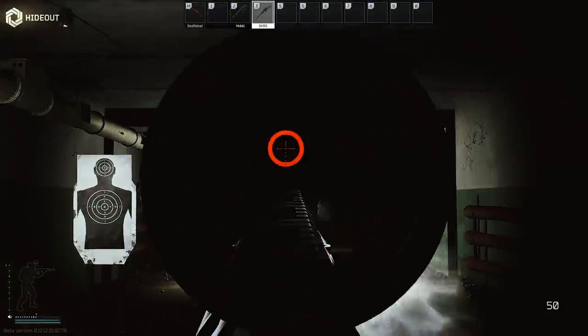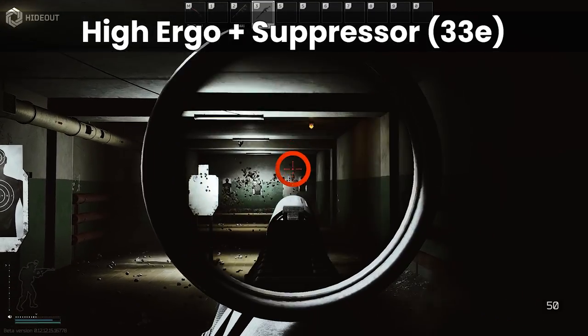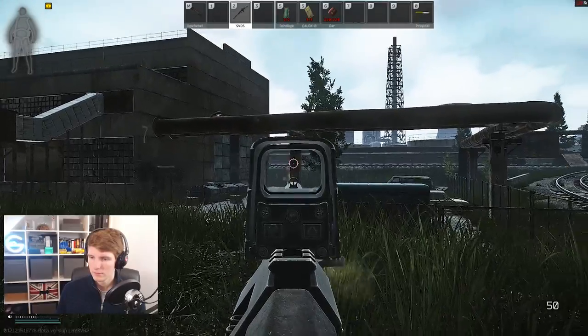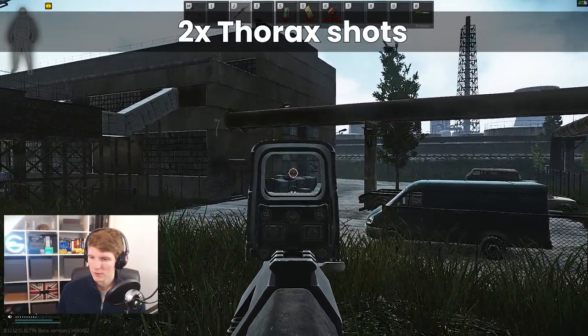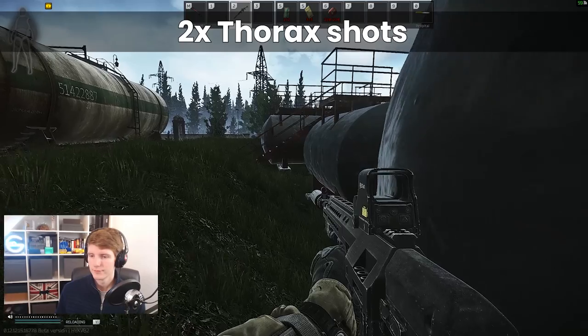No matter what you do, the gun always seems to feel cumbersome and heavy, very different to the M4 that we talked about in the last video. Getting headshots feels so much harder after using it for this quest than with lighter weapons, through a combination of low ergo, high weight, and reduced arm stamina which comes from both. Given this, we'll be focusing on thorax hits primarily, which means minimising recoil to be able to get off two quick shots in rapid succession is of the utmost importance.